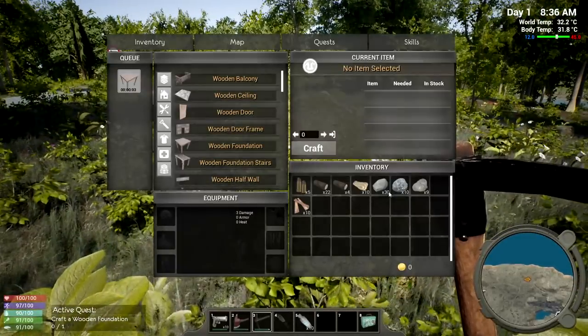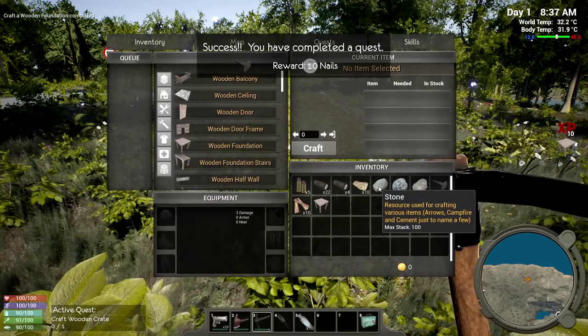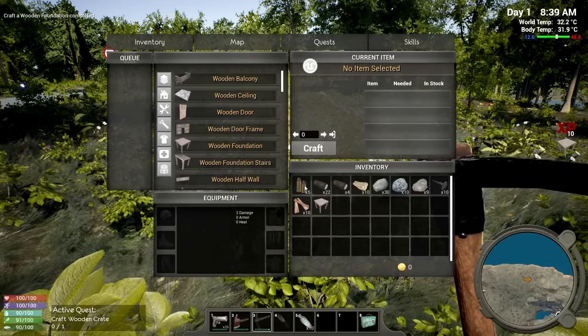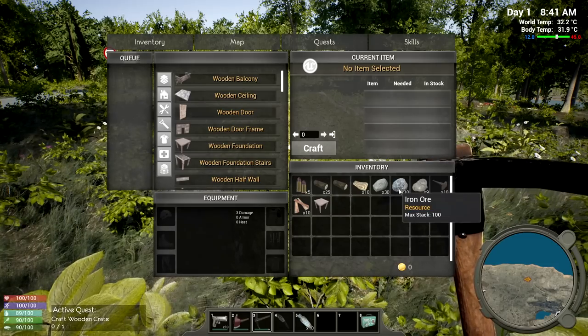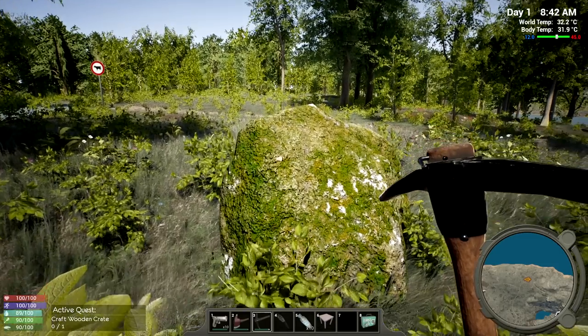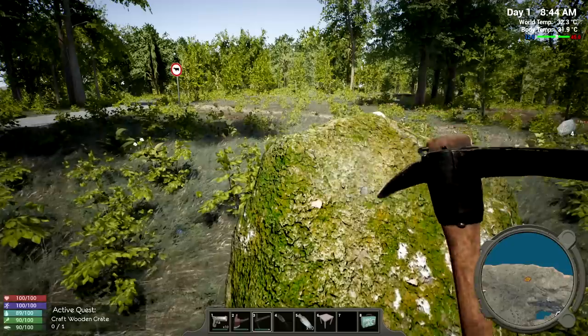Rocks stack at 30 - it actually tells you the max stack right there. That's something really nice - most games don't tell you the max stack, you have to find out for yourself. This wood stacks at 25. Inventory space is going to be very important. We need to find a primo location to build. I can see there are cows crossing somewhere ahead.